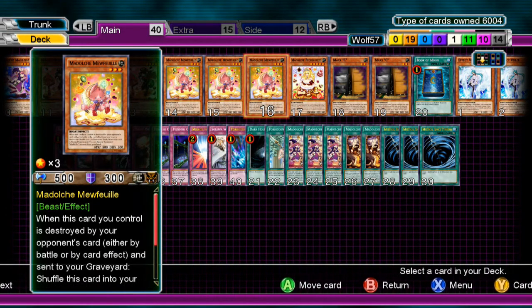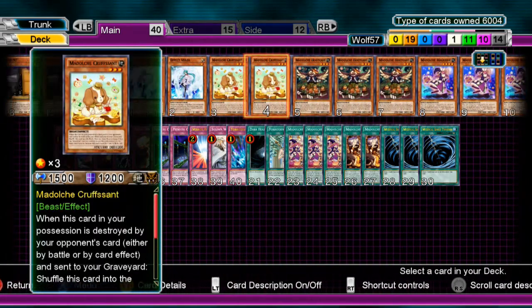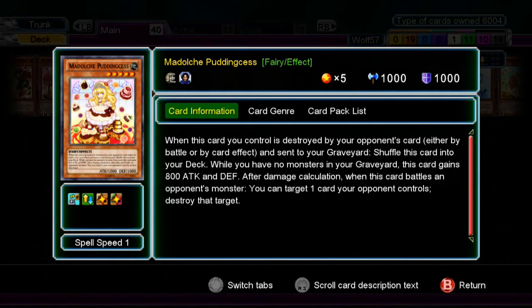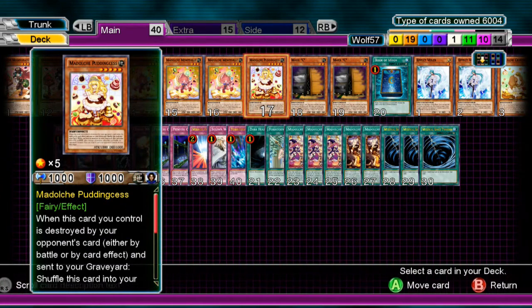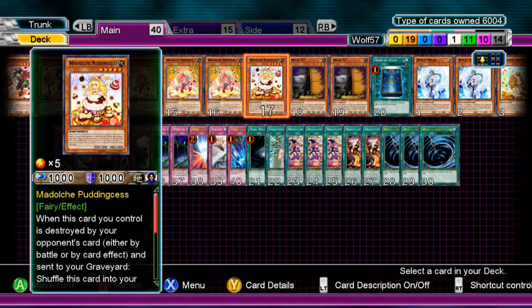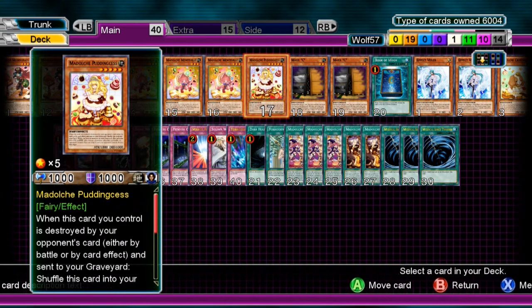My next card is Medulce Pudding Fest. Pudding Fest is basically just there for attack — I usually don't have monsters in my graveyard, so when I'm attacking with my field spell out I have a 2300 beater. Its effect also goes off where I can destroy a back row or a monster if I destroy my opponent's monster. I wouldn't recommend running more than one — that'd just be a dead draw.